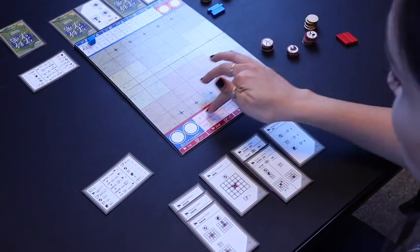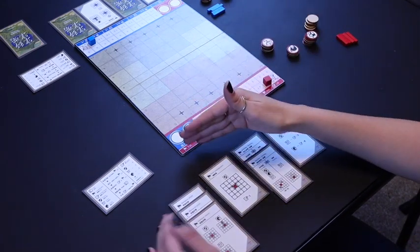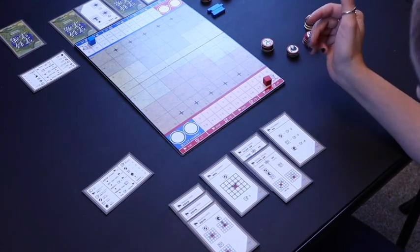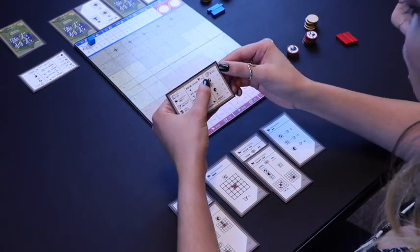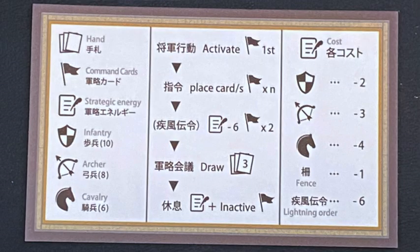Once you have used all of your strategic energy the round starts — placing your cards and activating cards to play the game. On the reference card, the cost of each unit is shown on the right-hand side. For example, fences are one and the lightning order would be six, which I'll explain later.